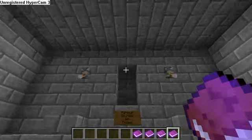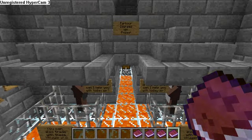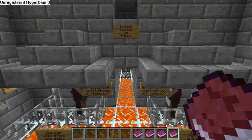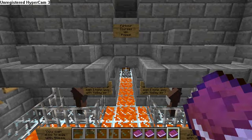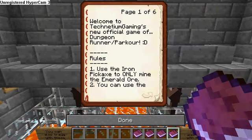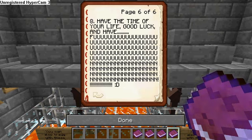Rule seven: there are 47 emeralds in total — three from the diamond trading villager — from every single thing including the emerald ore and the two emeralds from the chest. I calculated 47 emeralds in all if you do it the exact way specified, like trading the 12 diamonds for three emeralds. And the last page says: have the time of your life, good luck and have fun.